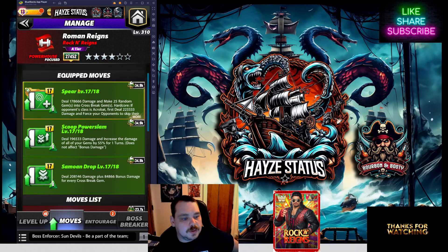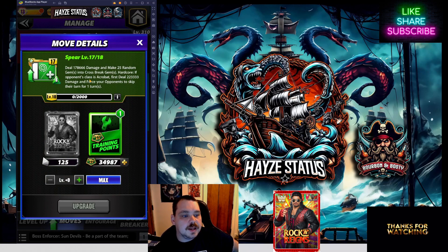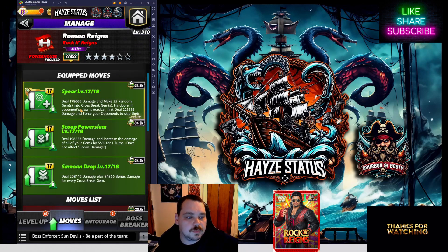The first build is his triple green. His Spear deals 178,000 damage and makes 25 random gems into crossbreak gems. The hardcore portion is where it gets fun: if the opponent's class is an acrobat, first deal 223,000 damage and force your opponent to skip their turn for one turn. Clearly this is the way we go — we always target an acrobat when running this build.